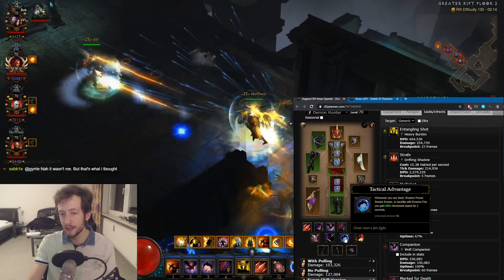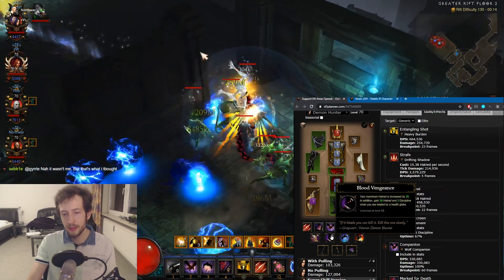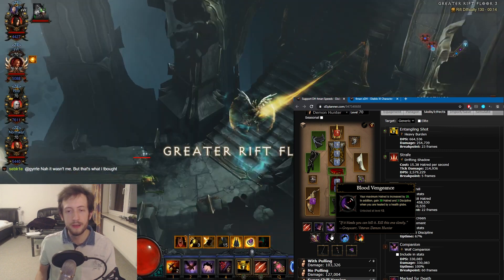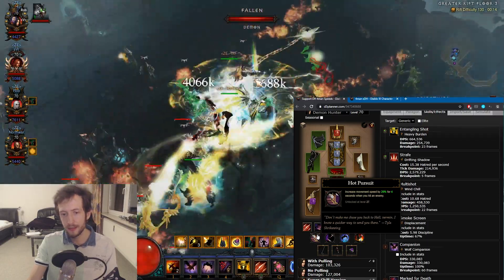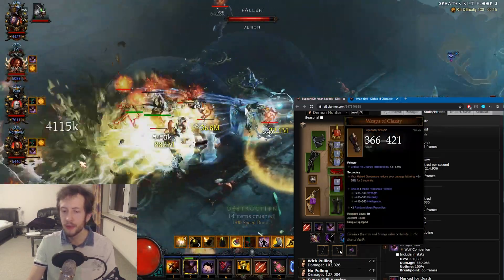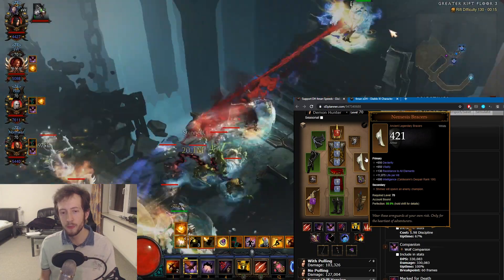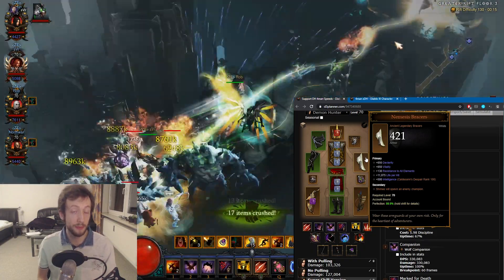For passives I suggest Tactical Advantage pretty much always, and Numbing Traps obviously. For speedruns specifically you can go with Blood Vengeance to give you extra resource since there are going to be lots of health globes anyway. Hot Pursuit is always nice, and Awareness is pretty good — maybe Perfectionist and so on. There are a few choices here. Nemesis Bracers can be included easily on a demon hunter, but again you have to coordinate with your other support, and maybe you don't even need to run them.